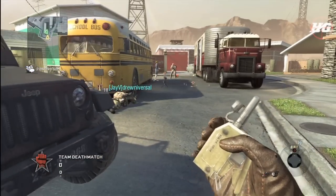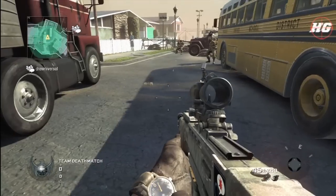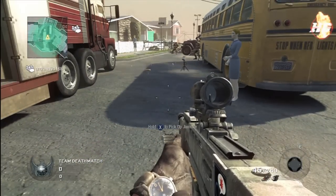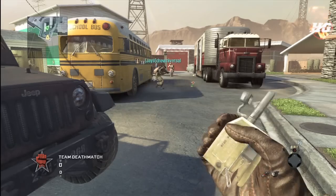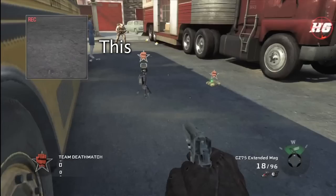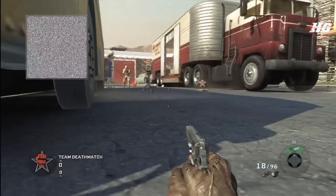Whenever a camera spike, C4, claymore, or motion sensor is within the range of a deployed jammer, they are disabled indefinitely until the jammer is either destroyed or picked up. As you can see, the C4 doesn't work properly when it is being affected by the jammer, and the camera spike is also affected in the same way — completely disabled and rendered useless.